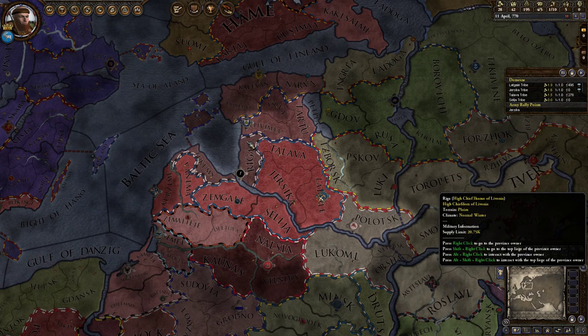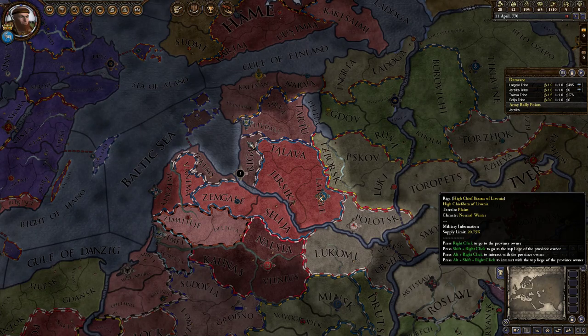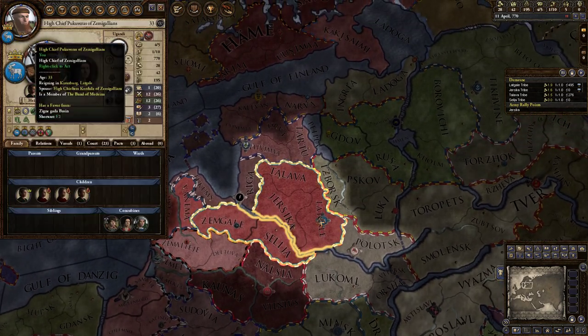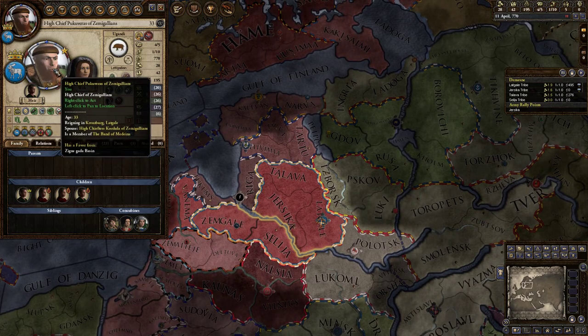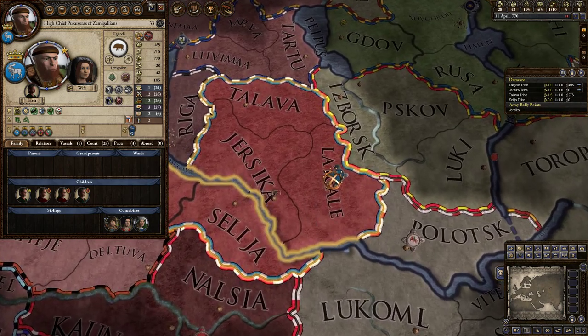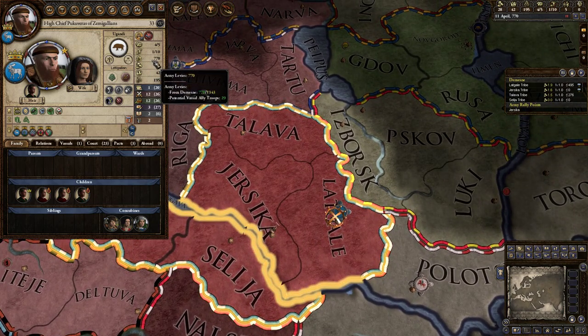Hello and welcome to episode 3 of Crusader Kings 2 Holy Fury Pagan Tutorial. We are a few years in. We are still our hideous High Chief Pukuveris. And we have a bit of a troop problem.